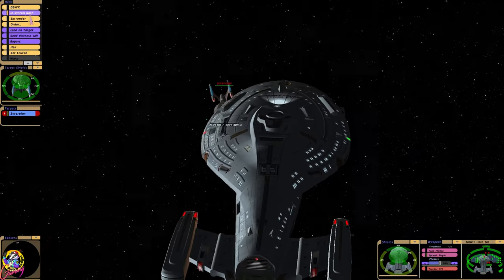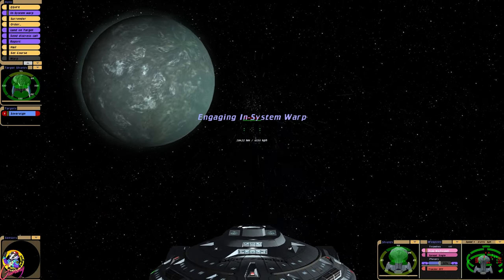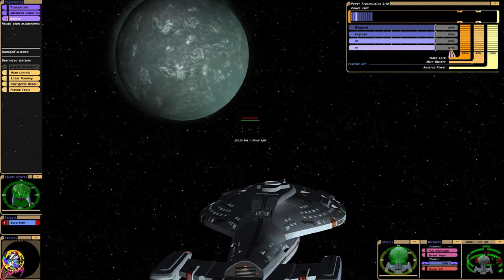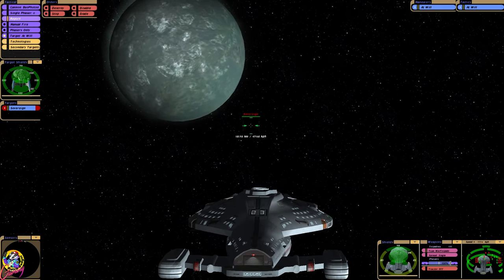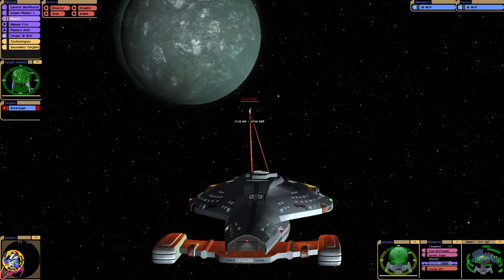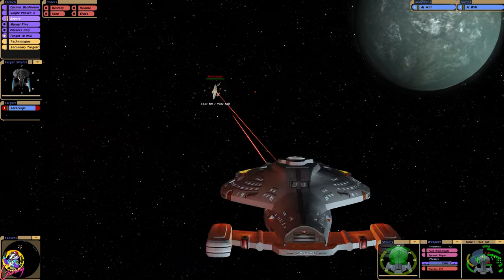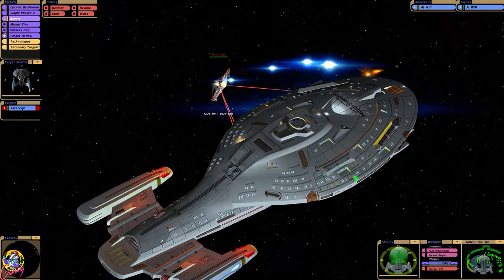Let's change torpedoes. I'm going to change to the War Torpedoes. Now traditionally speaking they will lower the shields or seriously damage the shields of another starship. What will they do to the Sovereign? Here they come. We can fire from the side as well — as many as I can. We've collapsed their shields! That's epic.